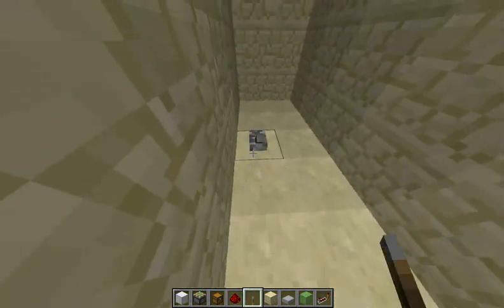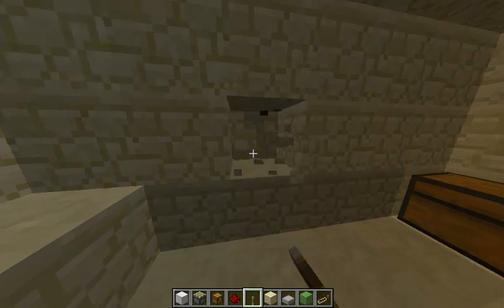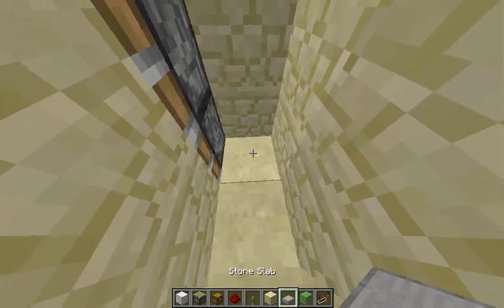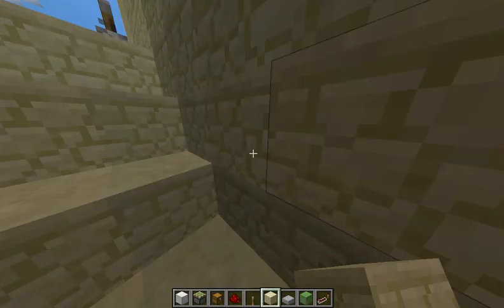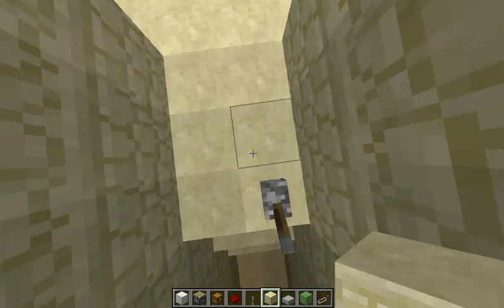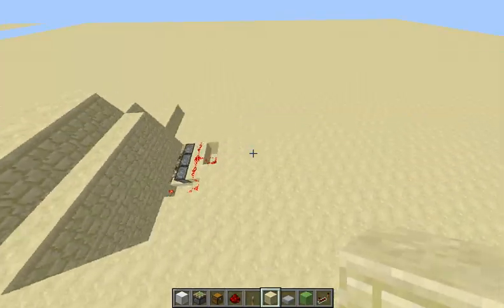I'm just going to quickly show you how it works. I believe the block is right here — we basically have just a bunch of pistons that push out these blocks right here. There's a piston lighting bug, and that fills in the two-wide tunnel. So we're going to show you how to build this — let's go find an empty space.